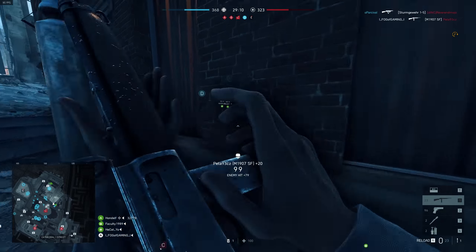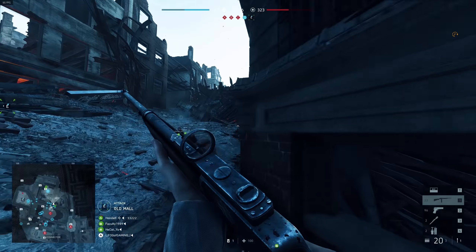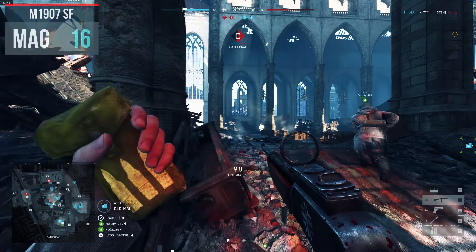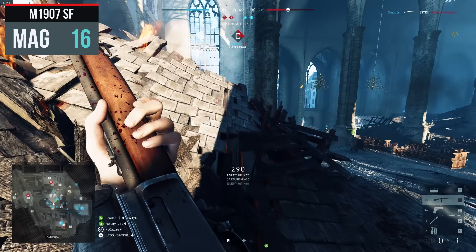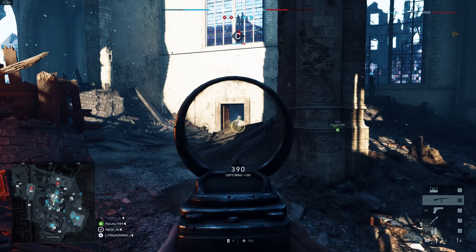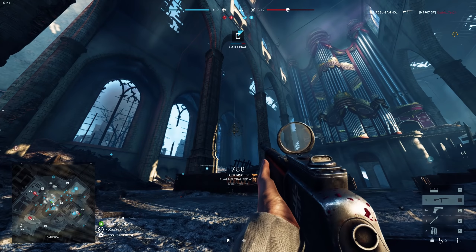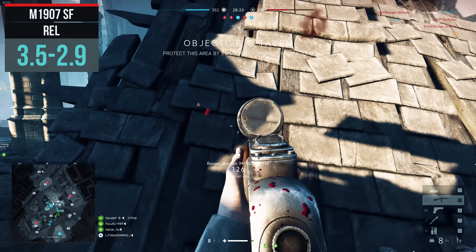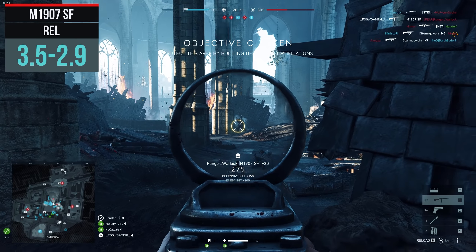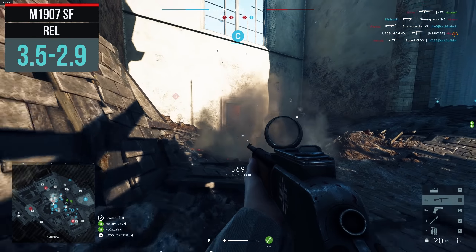A weapon this good must have some downsides, right? The magazine size of the M1907 is relatively small, with only 16 bullets — the lowest magazine size among all assault class weapons, so this is definitely one way they try to contain the M1907SF. They also made sure that you would have to spend a significant amount of time reloading, because an empty reload takes 3.5 seconds while reloading a magazine with some ammo left requires 2.9 seconds, and that is still quite a long time.